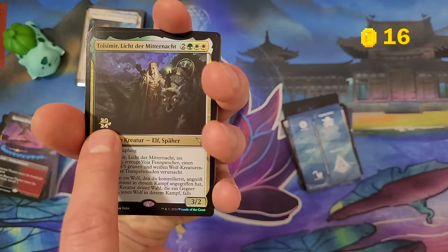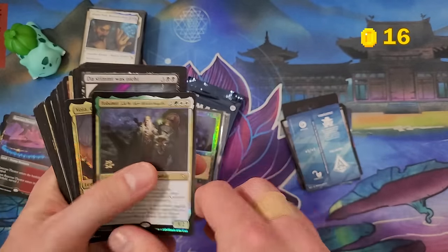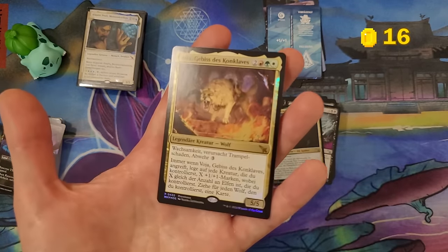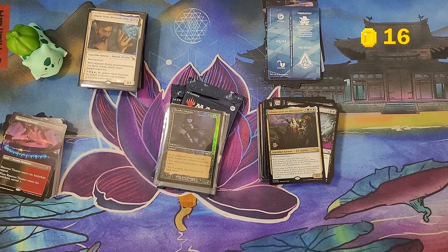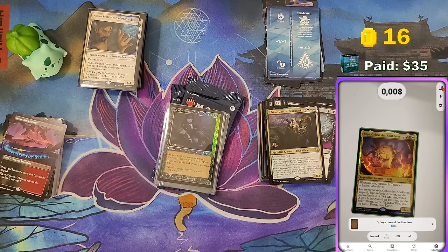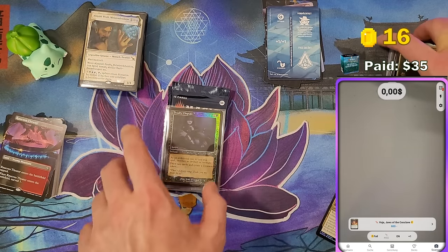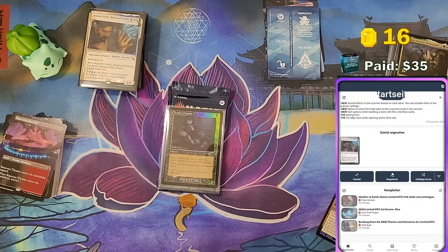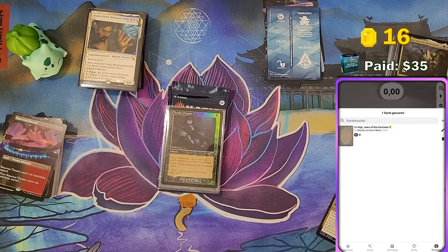Let's scan these cards to get a few more coins. I paid 35 euros for the pre-release event — let's see if I can make that back. The German stamped promo didn't scan in the database; I looked it up and it's about $15. Kylox Visionary Inventor at 49 cents, another rare at 59 cents, and Audience with Trostani at 49 cents. The scanner is probably more accurate now that I've switched it to Card Kingdom.